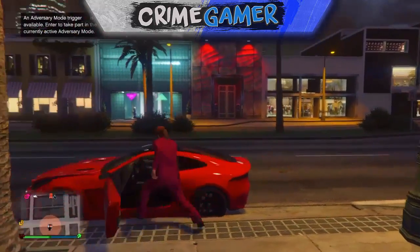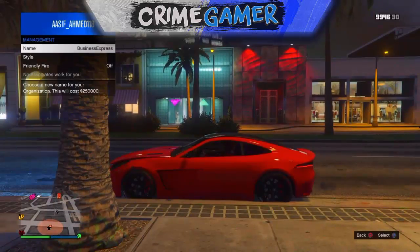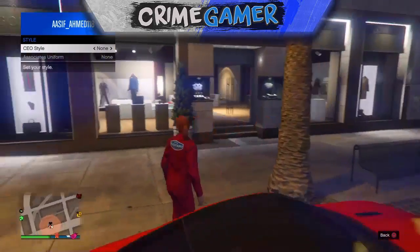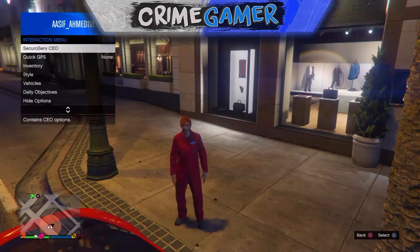Once you're in your personal vehicle, bring up your interaction menu, go to SecuroServ, then go to Management. From there, go to Style, and switch the CEO outfit style one to the right and then one to the left.